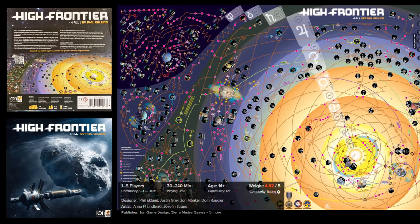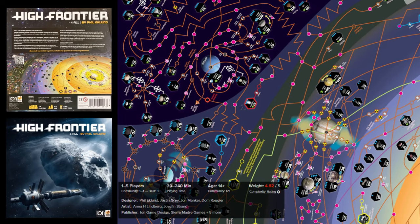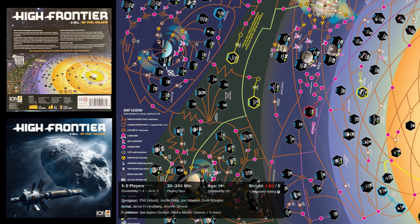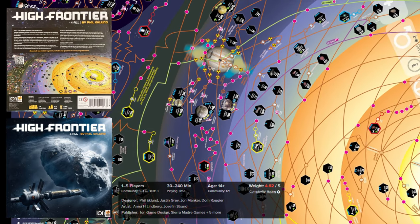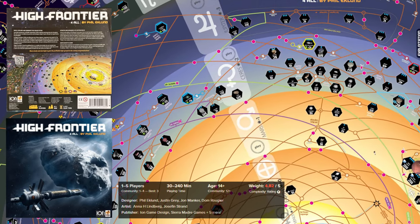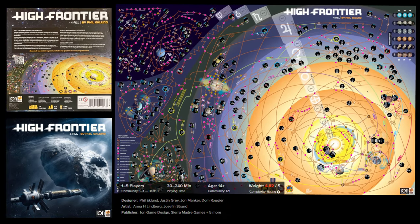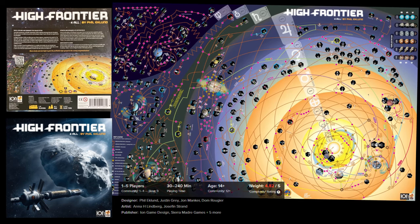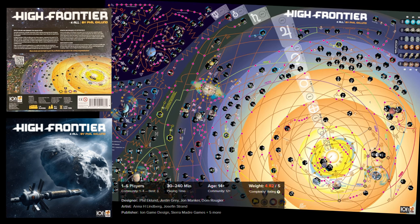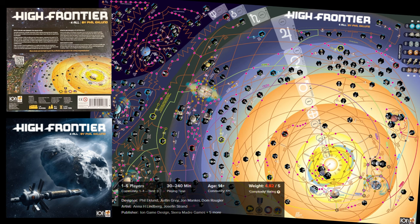High Frontier for All — in this game players take control of different space enterprises trying to establish factories on planets and asteroids. The core game is the latest edition of the High Frontier board game that includes both basic and advanced rules from the previous edition, with various solo and cooperative variants. The game features the iconic map of the solar system, and it is worth emphasizing that this game was designed by former rocket scientists, making it the most accurate game of space exploration ever published.